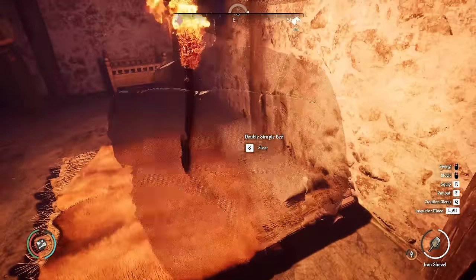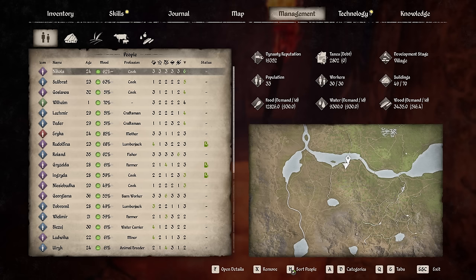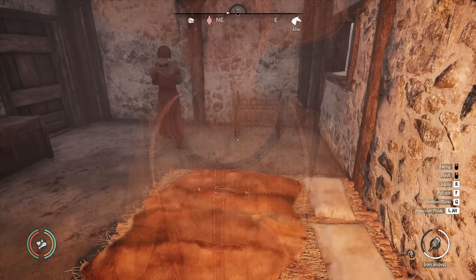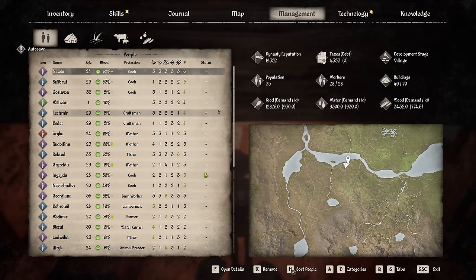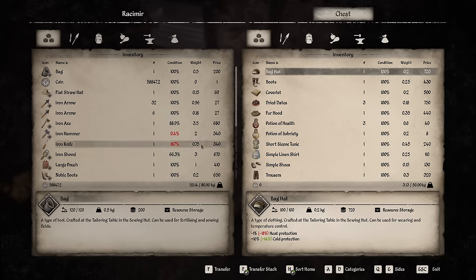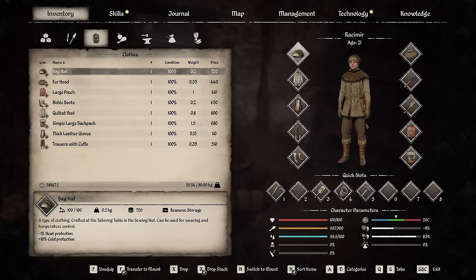We've got four expected mothers, which is going to eat into our farmers, cooks, and lumberjacks — things are going to get funky. Our wood demand right now is 516.4. Watch what happens when we move into winter: we're up to 774. Wood demand goes up in winter because the houses need more heating — that seems very reasonable. I should probably put on my winter gear. Look at that — fully rugged up, we should be fine no matter how cold it gets.